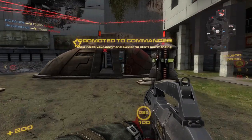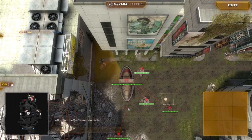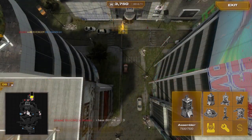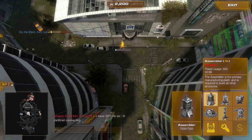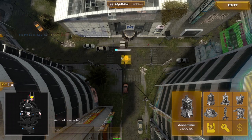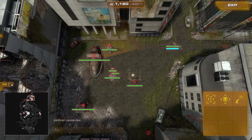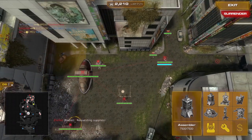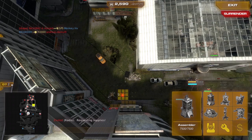I want to stress again: this is a very risky strategy — it might work, it might not, and you have to be very aggressive. So starting off, we're going to build a relay tower, extend the reach, build a forward spawn with some supplies next to it, and then continue building out the left as I just specified.